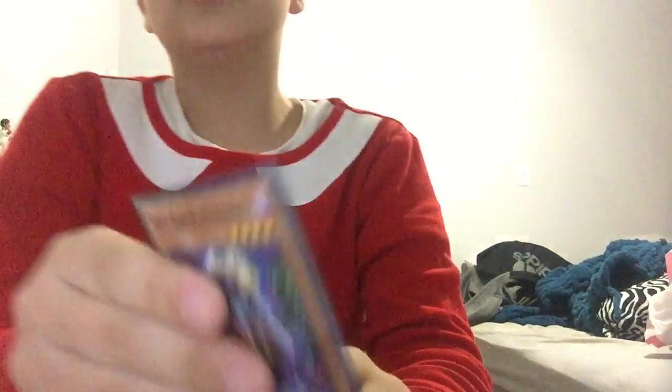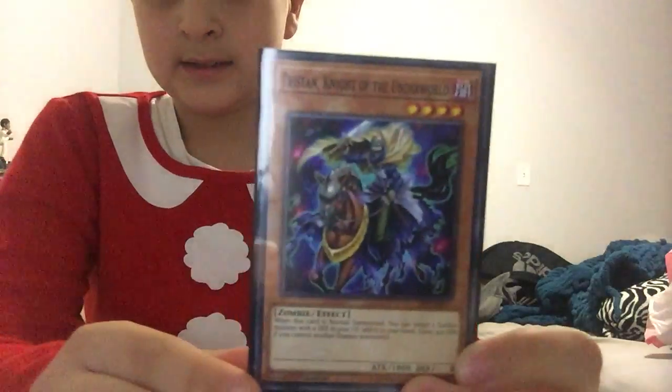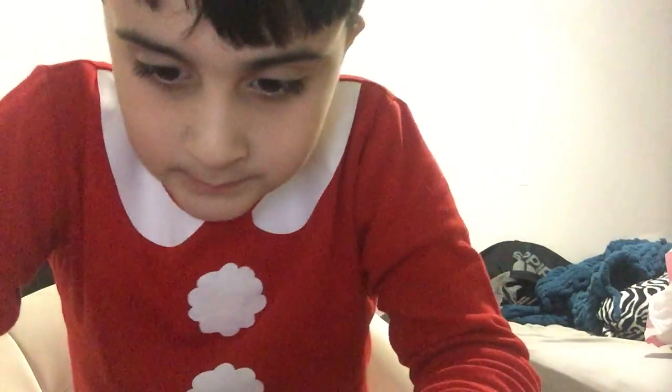I have a mirror. I have a double of this so I won't read it again. Oh, this is for my first Tristan, Knight of the Underworld: when this card is normal summoned, you can target one zombie monster with zero defense in your graveyard and add it to your hand. It gains 300 attack if you control other zombies.